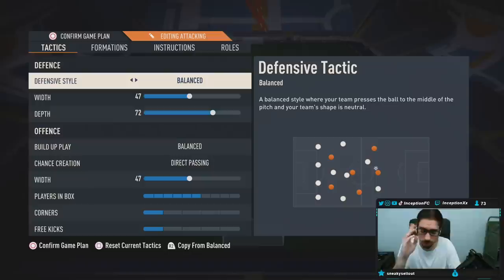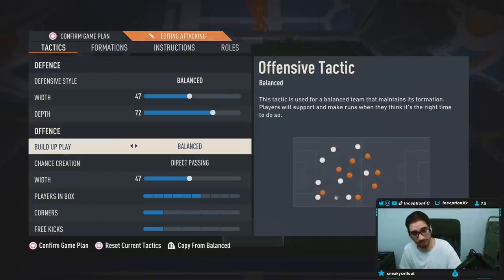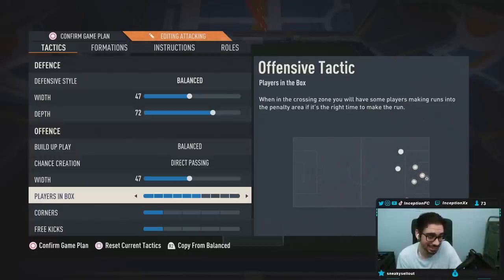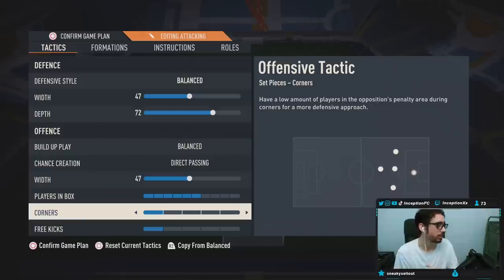With this tactic, it's set up like this: Balanced, 47 for width, 72 for depth, balanced for the attack, direct passing, 47 for width, and 6 for players in the box. For me personally, I put corners and free kicks set to 1 because I hate conceding counterattacks — I always tell you guys this in every single tactic video.